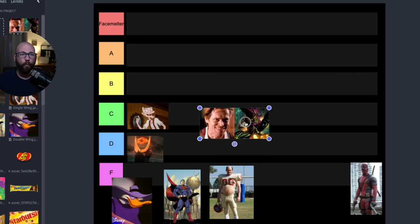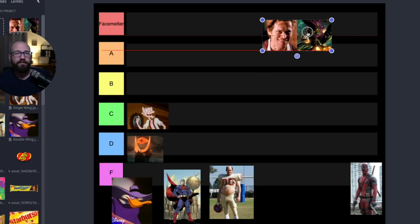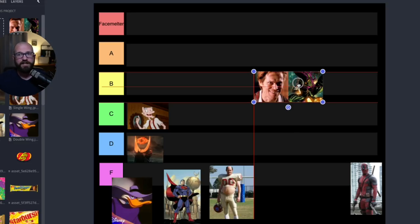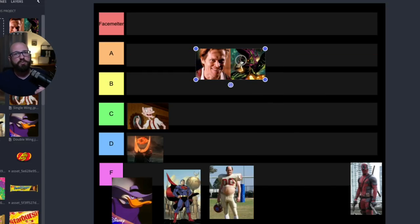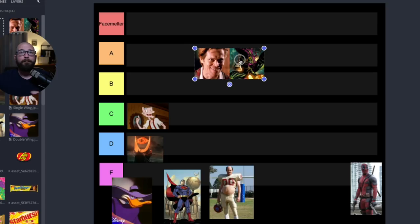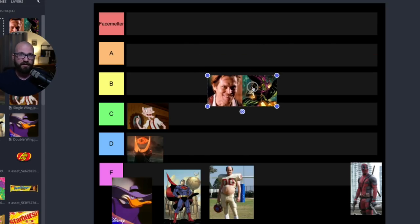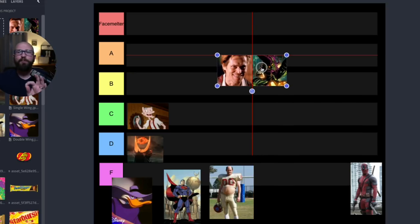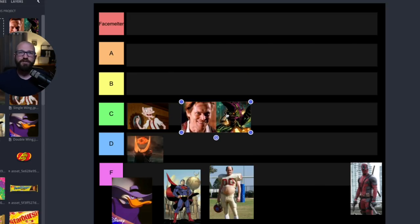Where would I rank the flex bone on the tier list? It's definitely not a face melter — every time people say face melter on the internet, they never talk about the flex bone. Is it A tier? It is, but you need a quarterback, B backs, and specifically a fullback. If you don't have a fullback, you can't really make the offense go. So it's not a C, D, or F — but I would put it as a C. It's an average offense if you don't have the people, but if you do, it could be higher. I'm sticking with C.